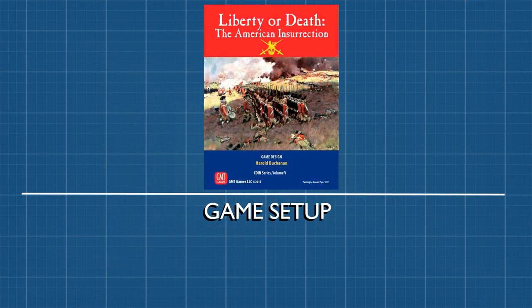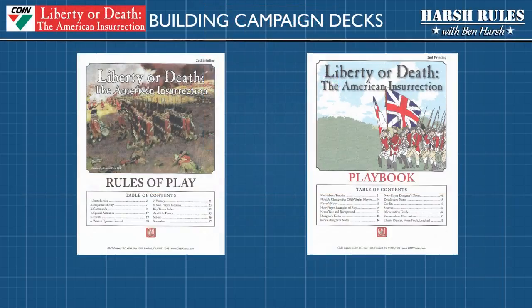Now let's set up Liberty or Death, the American Insurrection. The game comes with two booklets: the first is the Rules of Play, and the second is the Playbook. The Playbook we will cover in a future tutorial, but for now let's focus on the Rules of Play.